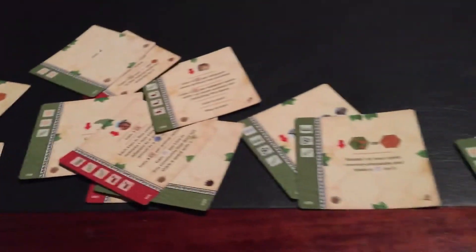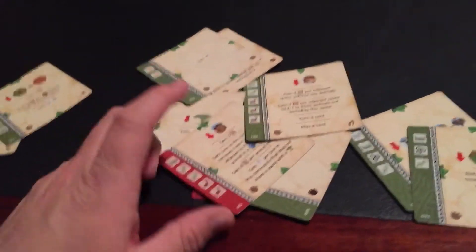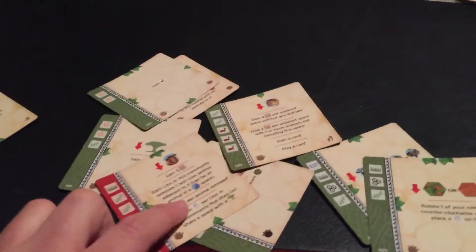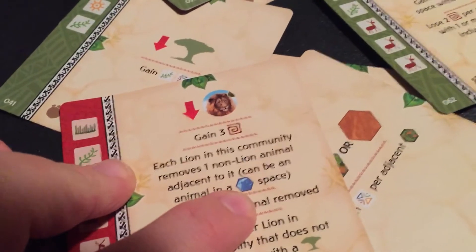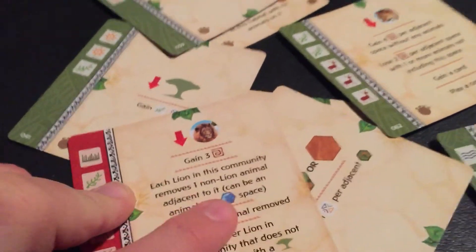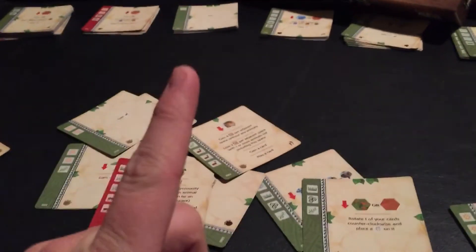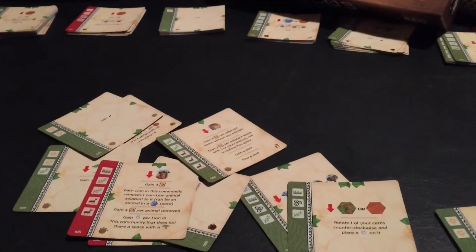Most of the cards here are very useful and could be potentially useful depending on how things are going. But if you're going to win with the lion, there needs to be a lot of prey — another person probably with the antelope or the hippo placing a lot of those animals for the lion to eat. After all, it lets you remove an animal from a water space as well, so it's very powerful. Anyway, I hope you guys liked this video for this footprint. There's only one footprint left, and we'll cover that in the next video.